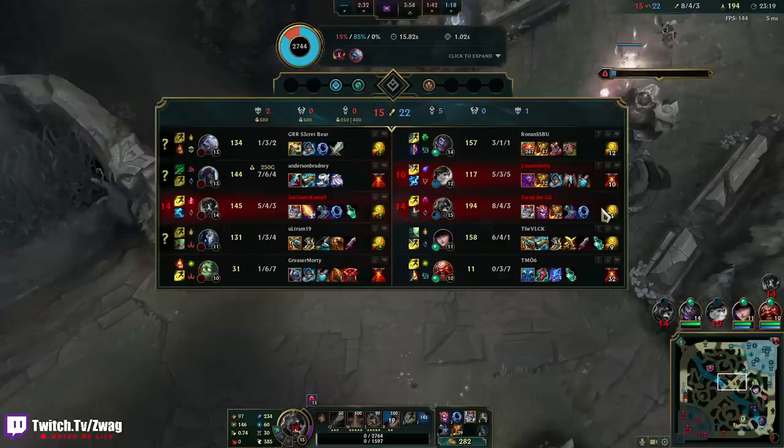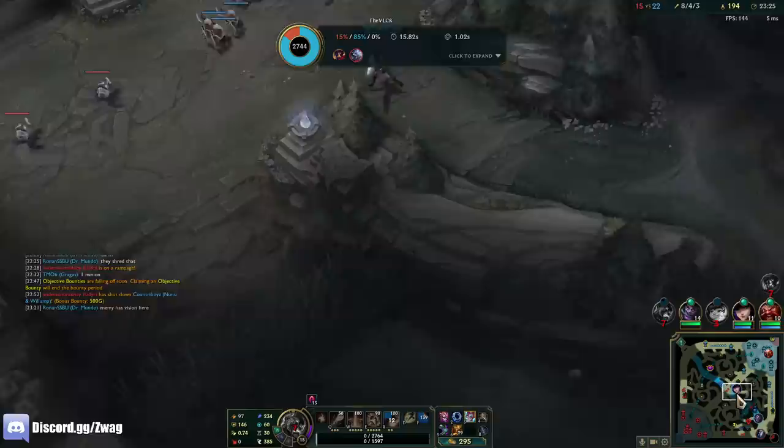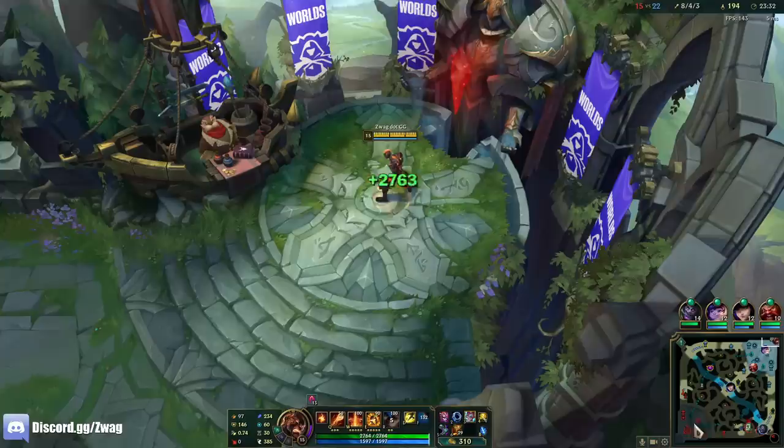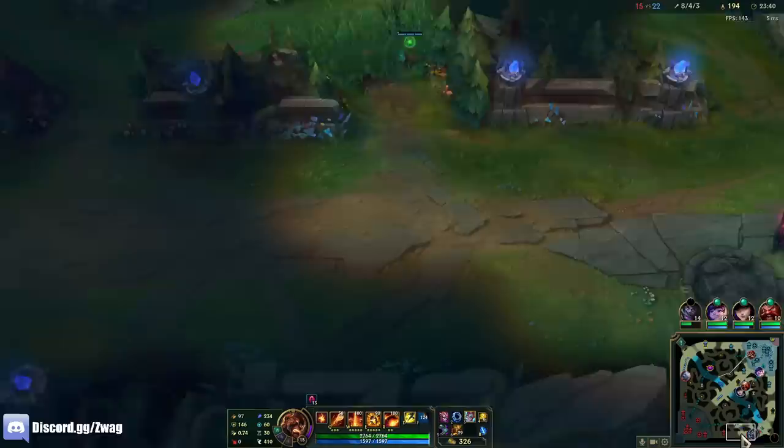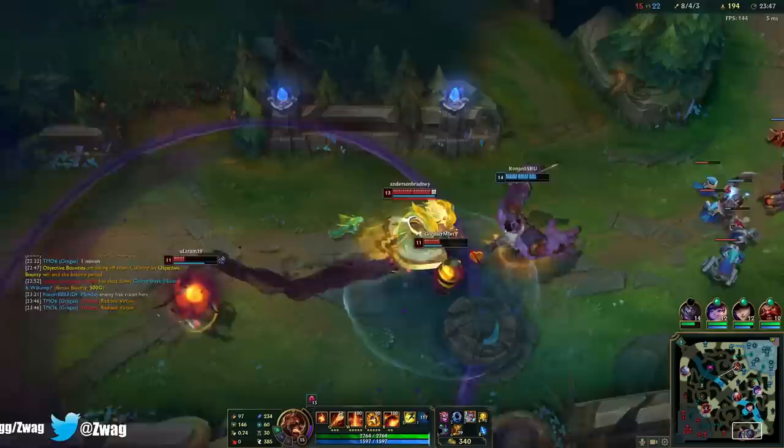Viktor gets kind of scary late so I always need to focus him first. But I also need to try to get Udyr off me because he can one-shot me. Sunfire does 29 magic damage per second — not terrible. Nunu's full tank and his does 32; Mundo does 60. He's in combat though — it stacks up as you're in combat.